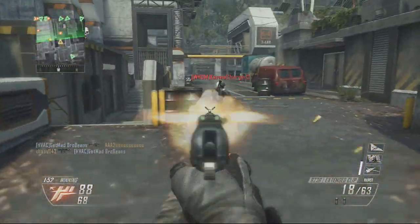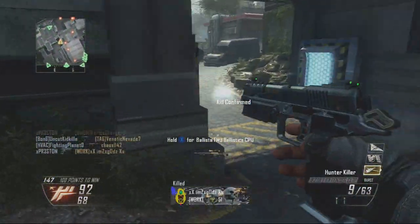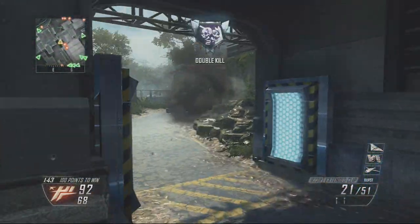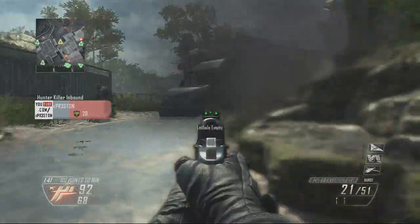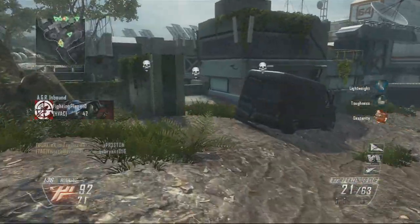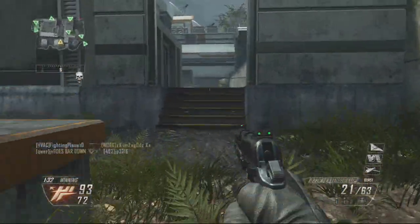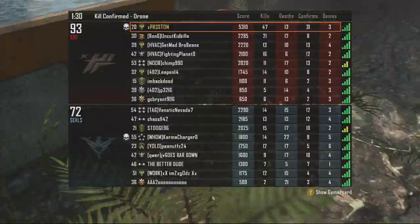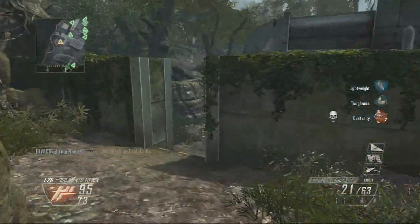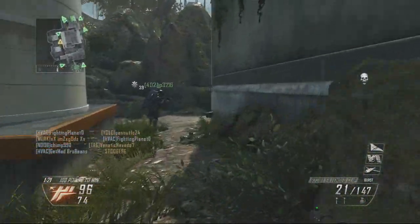This was one of the games where I really decided to start using secondaries more in my classes because I realized the B23R is a really good gun. You can also put suppressors on secondaries, and I'm one of those suppressor guys that likes to run around like a ninja. I'm going to try to get the suppressor for this gun, which will help me move around the map more stealthily. It'll take up two custom class spots but it'll definitely be worth it.